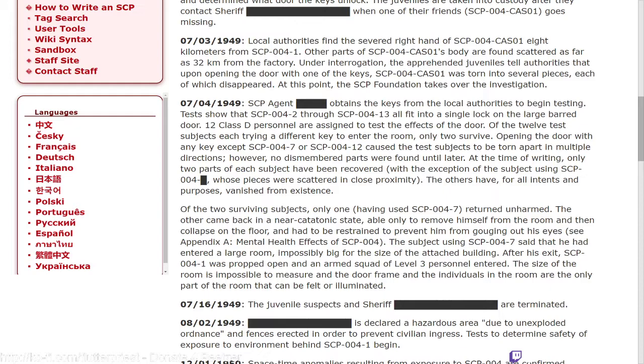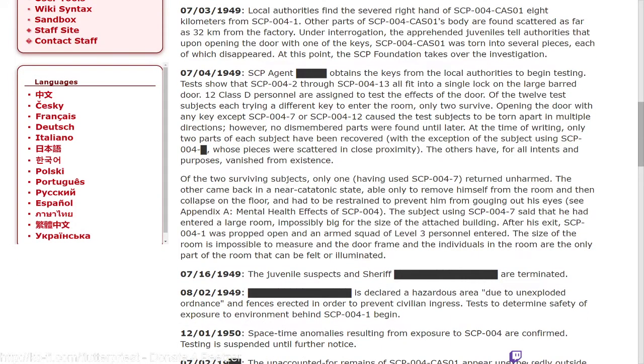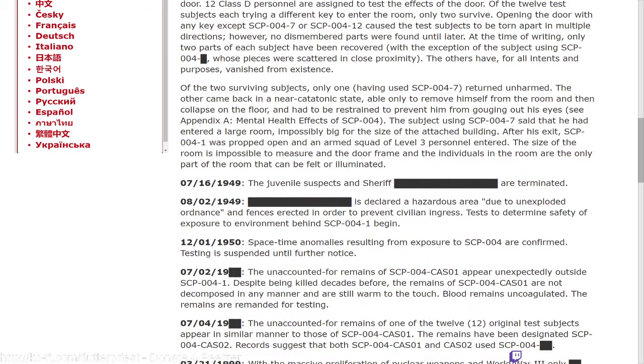Only two survive. Opening the door with any key except dash-7 or dash-12 caused the test subjects to be torn apart in multiple directions; however, no dismembered parts were found until later. At the time of writing, only two parts of each subject have been recovered, with the exception of the subject using SCP-004-[redacted], whose pieces were scattered in close proximity — the others have, for all intents and purposes, vanished from existence. Of the two surviving subjects, only one — having used SCP-004-7 — returned unharmed. The other came back in a near-catatonic state, only able to remove himself from the room before collapsing and had to be restrained to prevent him from gouging out his eyes. See Appendix A: Mental Health Effects of 0004.